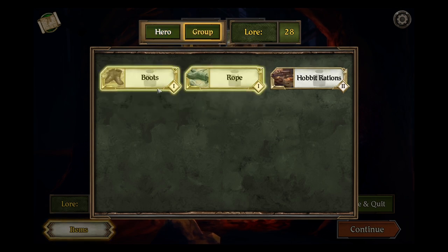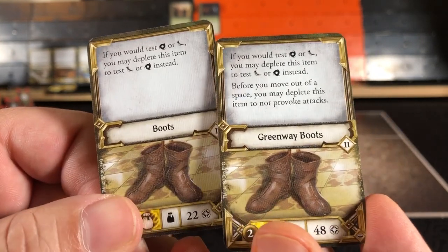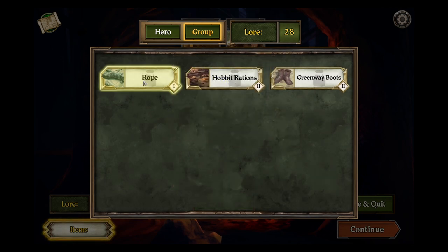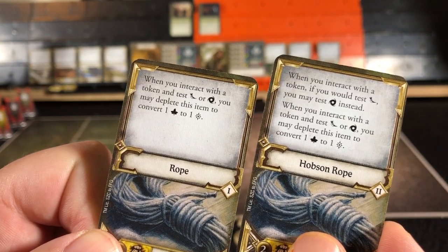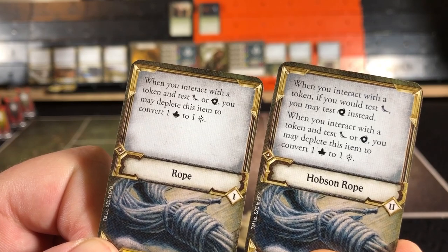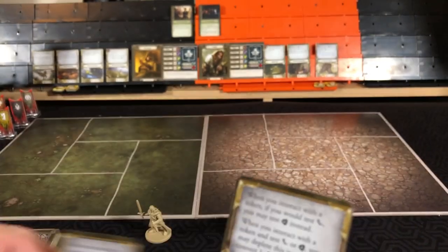As a group, boots and rope can be upgraded. The boots are attached to Gimli — old boots. New boots add: before you move out of a space, you may deplete this item to not provoke attacks. The new rope has: when you interact with a token, if you would test might, you may test agility instead. When you interact with a token and test might or agility, you may deplete this item to convert a lore to a success. Since our heroes can only start an adventure with one trinket, we will not equip the rope to anybody.